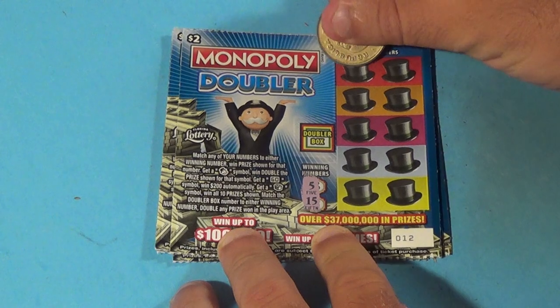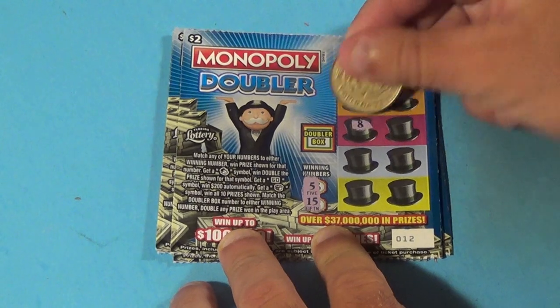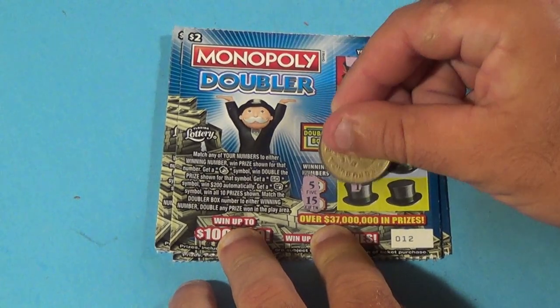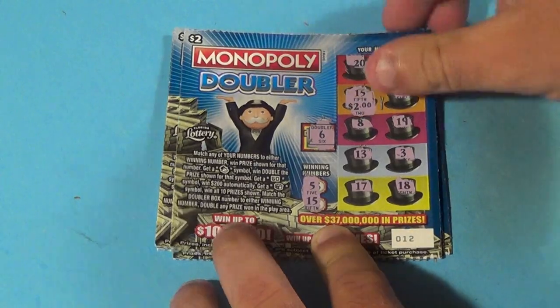We need a 5 or a 15 on the first ticket. And we have: 20, 15, 7, 8, 19, 13, 3, 17, and 18. We do not double. It is $2.